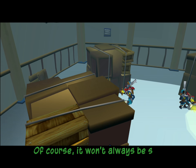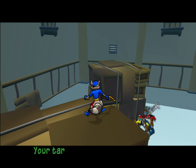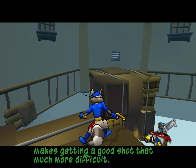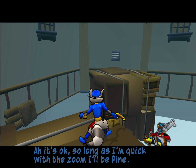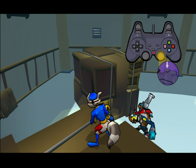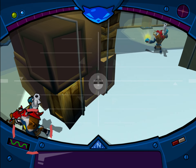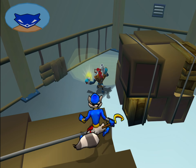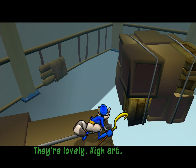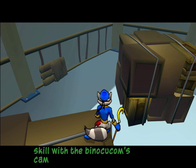Of course, it won't always be so easy. Sometimes you'll need to get a better vantage point. Your targets can also be moving, which makes getting a good shot that much more difficult. So long as I'm quick with the zoom, I'll be fine. Take a picture of each of these guards without getting caught. There you go, Bentley — some wonderful pinups for our refrigerator. You showed some real skill with the binoculars' camera. Nice work.